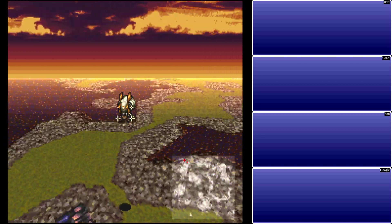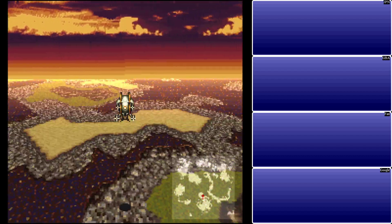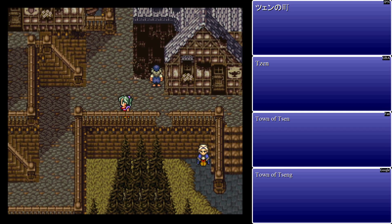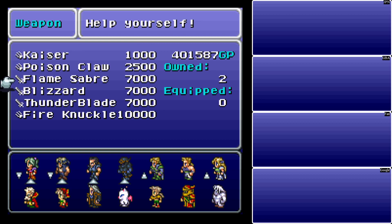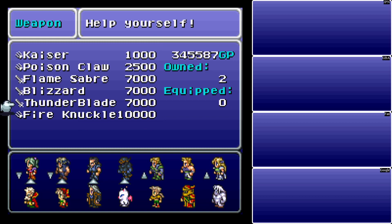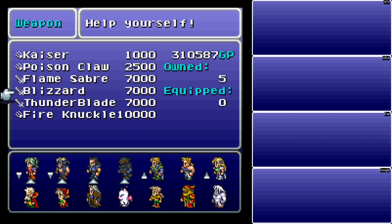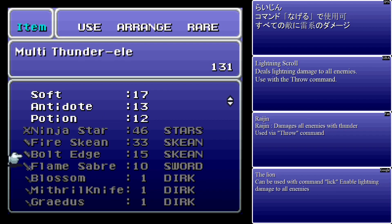There are two little pit stops I want to make before we go to where we're supposed to go. First of all, we want to go back down to Zen here and pick up a couple of things. We've done a lot of dungeons lately and not a lot of towns, since we've kind of been to most of the towns. In the process of doing that, we have a boatload of money. So I'm going to pick up some extra Flamesabers, up to ten. We'll pick up a few of the others eventually. We have those in addition to the Ninja Stars, the Fire Skeens, and the Bolt Edges that I already got. I believe this is the only town that sells the Elemental Swords.